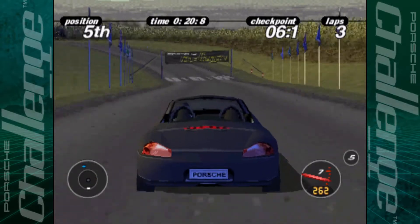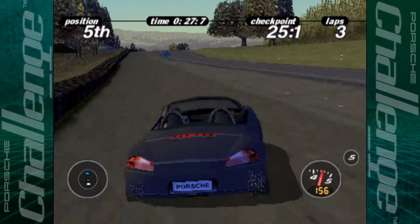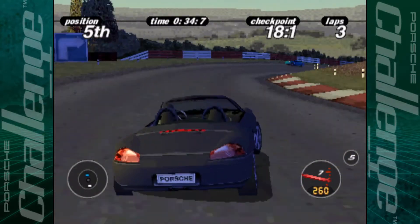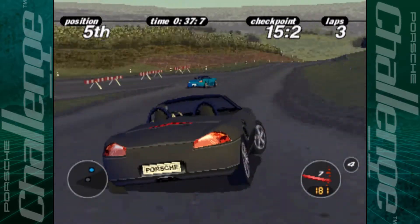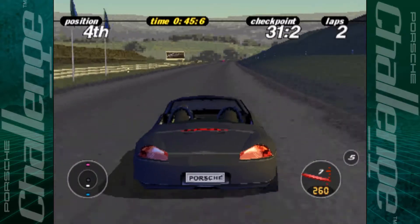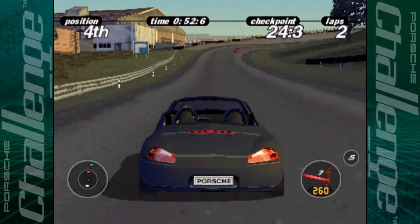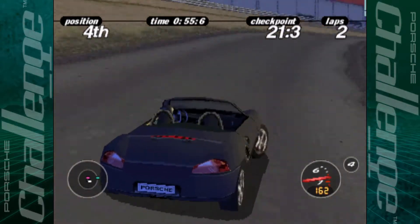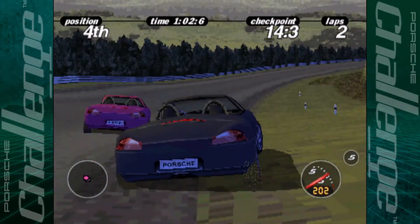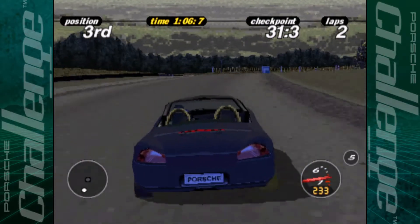The checkpoint timer is already down to like six seconds, and using the default cars was a massive pain. You'd always run out of time, but this just makes things a little bit easier so I can get through this series a lot quicker than I usually would. Lap one complete — we still only had seven seconds on the clock. Using the regular cars that would probably be down to like two, and you do get given less time with each lap as well.